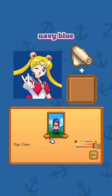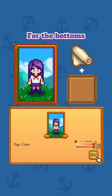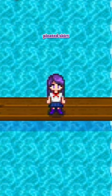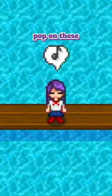I know that her color is navy blue, but trust me, I have a vision. For the bottoms, we'll sew together cloth and a summer spangle, and dye them navy blue to get this cute Sailor Moon-esque pleated skirt. And then I'm going to pop on these red shoes.